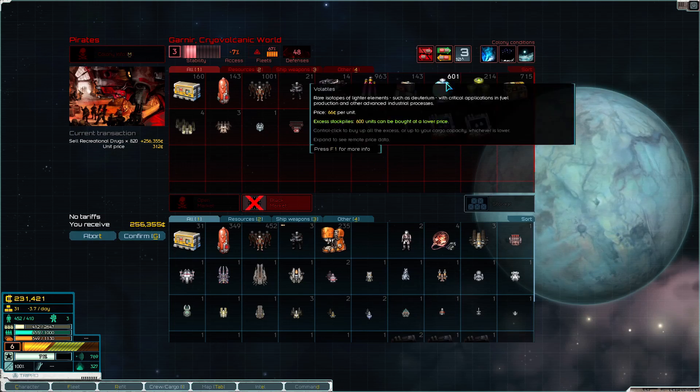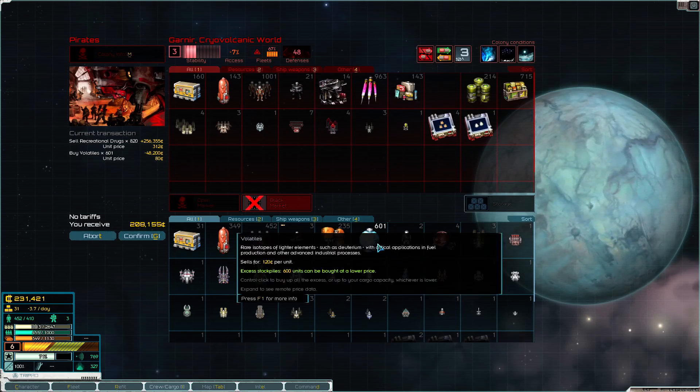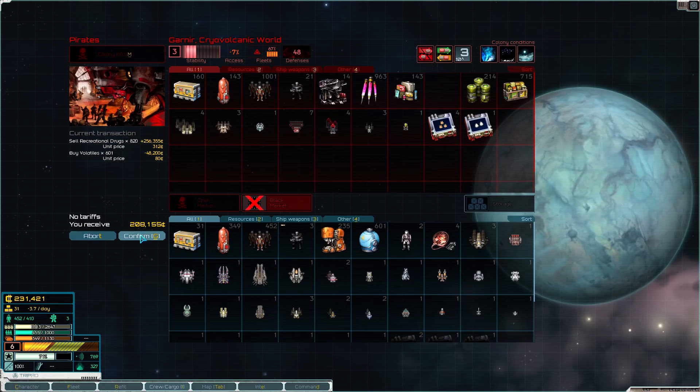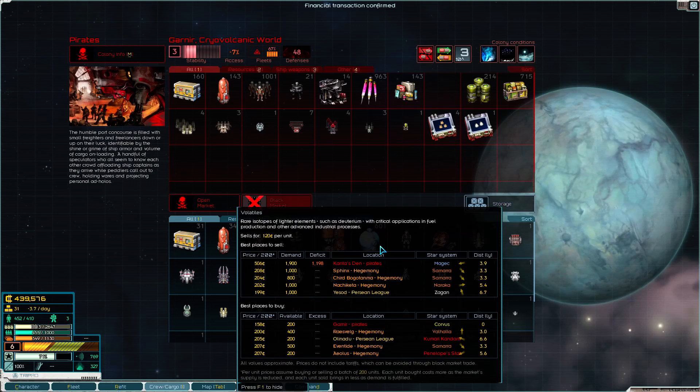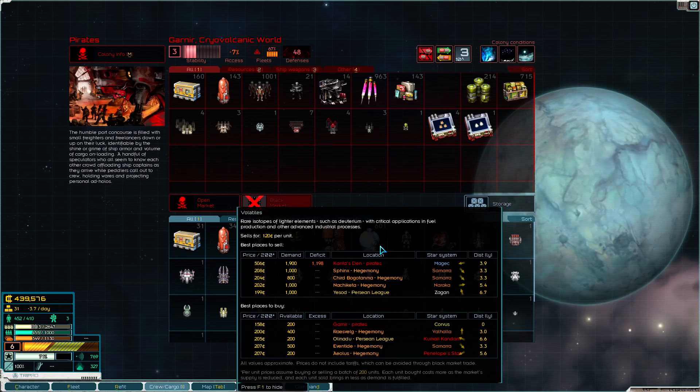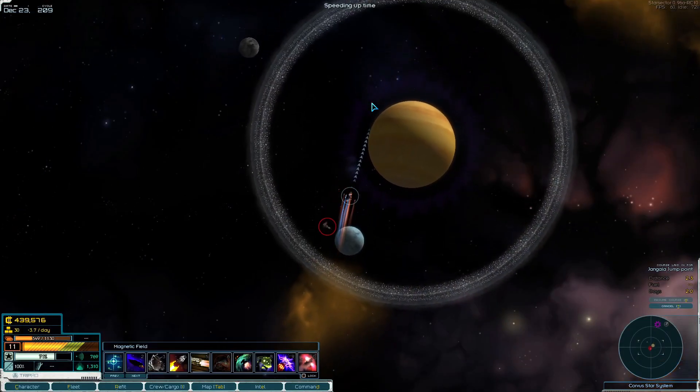We can sell these for 256,000 and buy these for 50,000 then go sell them for about a million. This is going to be really good stuff. Is anyone else selling these for super cheap? No, okay.